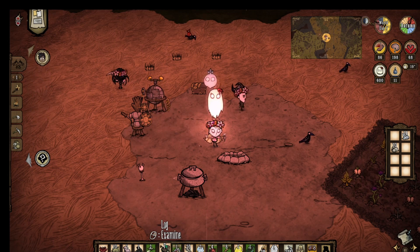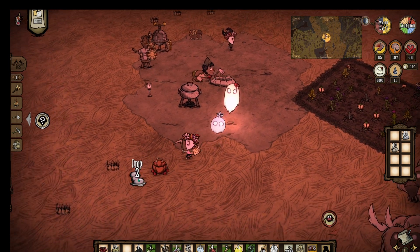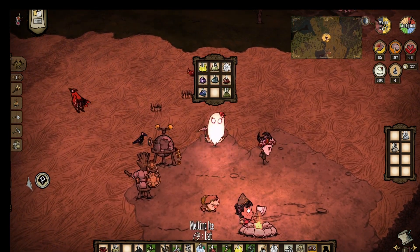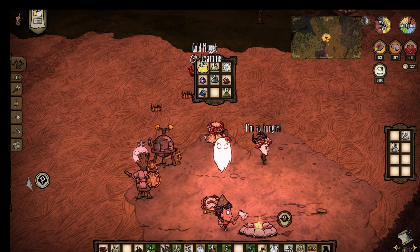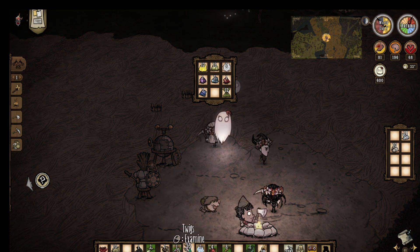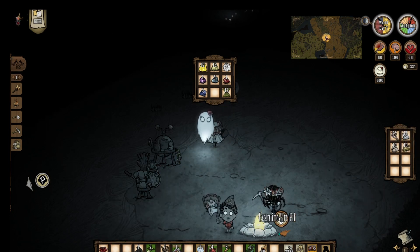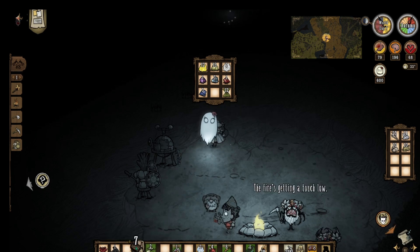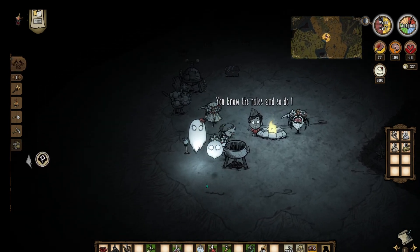A character is very hungry, making loud sounds. There seem to be terrors or scary things around. Players discuss needing more food quickly. Someone tries the story mechanic to increase sanity, and it's working — they need to do it before sanity goes into the negative.